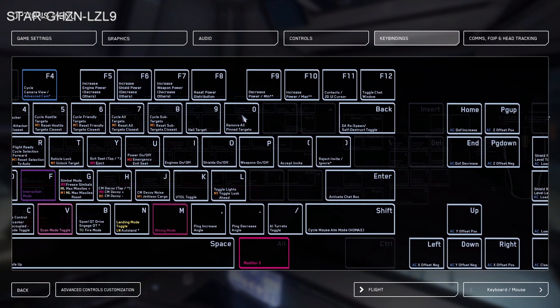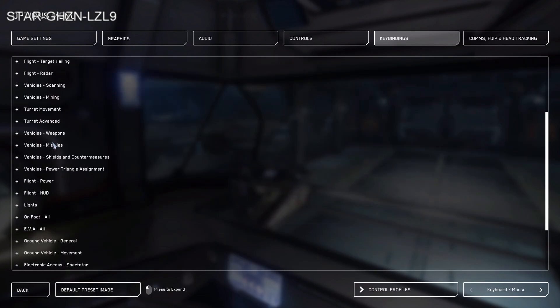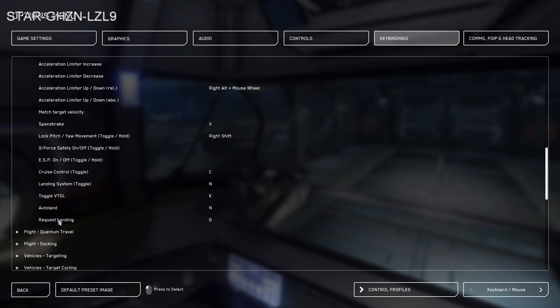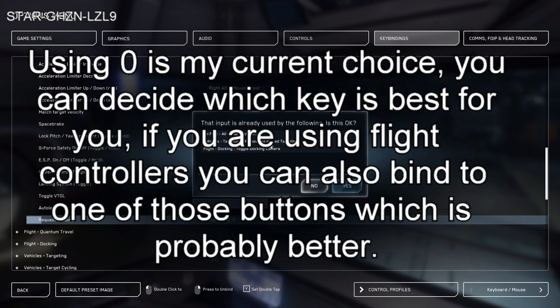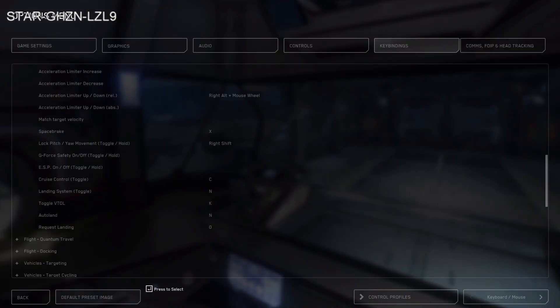0 is currently set to remove all pin targets. Go down to advanced customization, then to flight movement, and find request landing. Double-click on it, hit zero. It says this key is also bound to remove all pin targets and flight docking toggle — is it okay to also use it for request landing? I say yes and then hit escape.